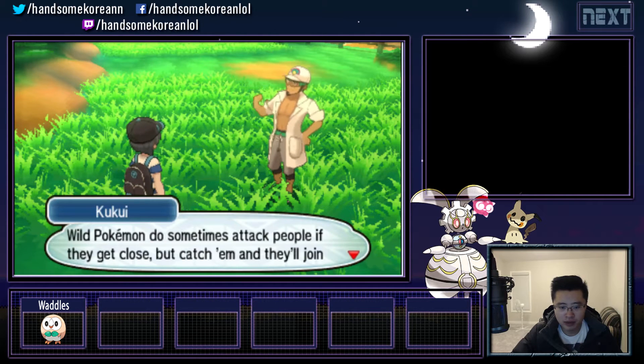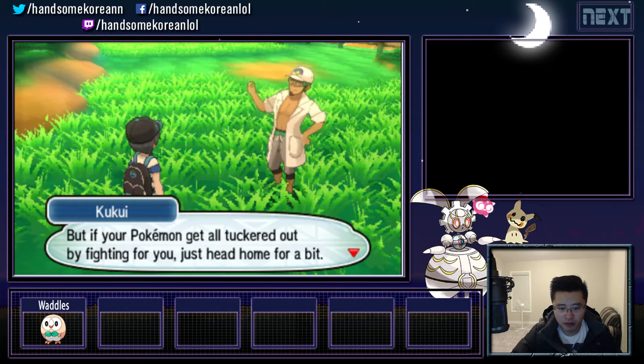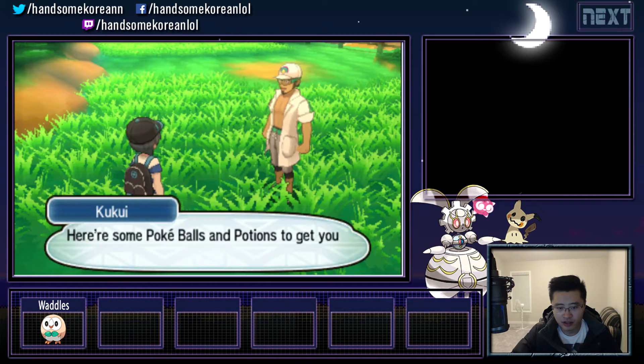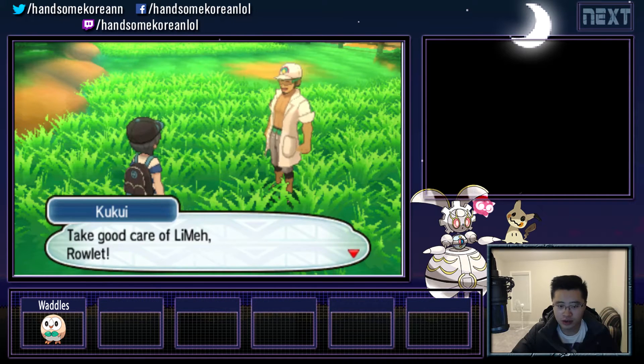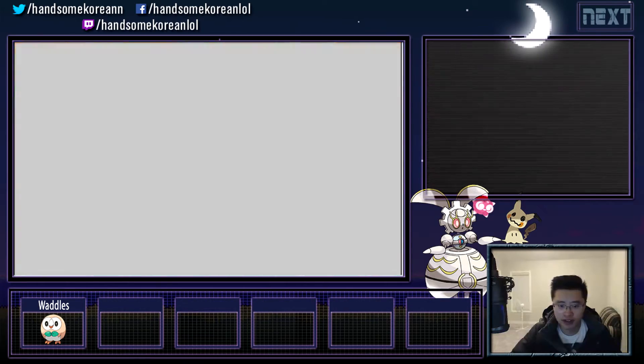Wild Pokemon will sometimes want to attack people if they get close, but catch them and they'll join your team and be a great help to you. Oh, he's going to give us some potions and Pokeballs — that's just what we need. So my game plan here is to catch every Pokemon that I find that I don't already have. No duplicates — I'll just catch things I don't have unless it's really rare, which they probably won't be at this stage.